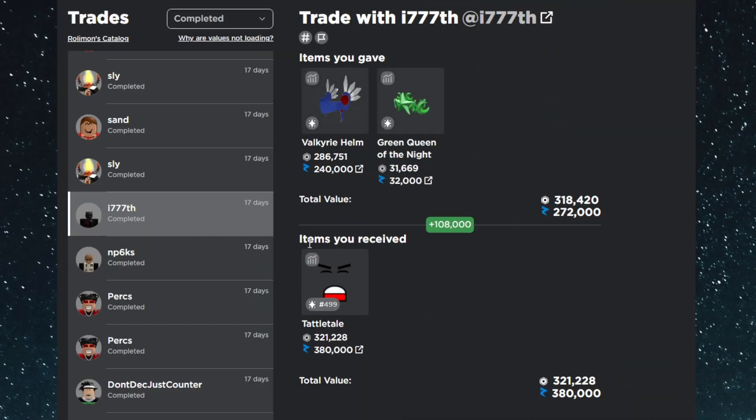Starting things off we have a pretty old trade from 17 days ago, but I want to cover the biggest trades since the last recap. This trade has aged perfectly — it was only a 2k overpay at the time and now it's a 108k win. I traded the Valkyrie Helm and the Green Queen of the Night for the Tattletail, which now gets over 100k overpays, making it basically a 200k profit trade.